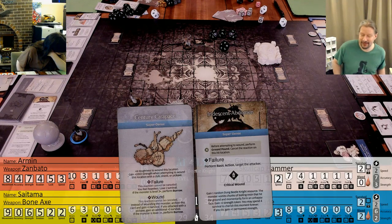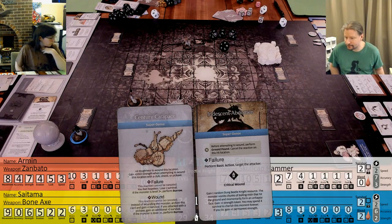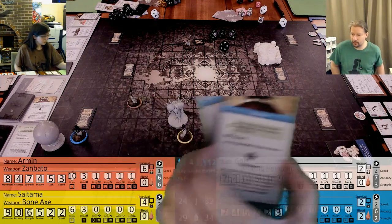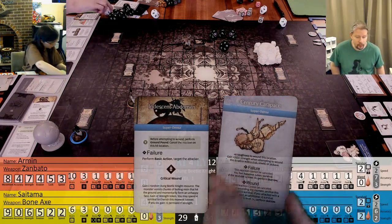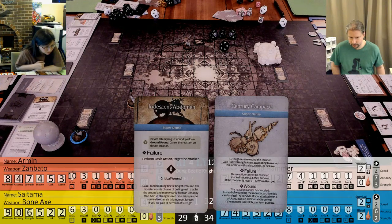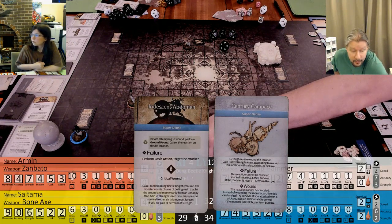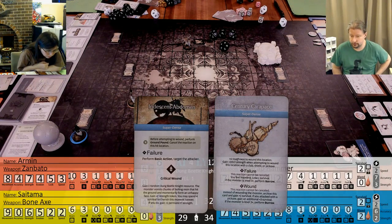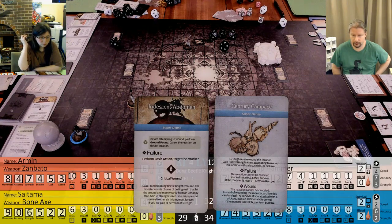Ground Pound: the monster slams the ground precisely, altering its network of prepared tunnels. All survivors adjacent to the monster suffer bash. Then I will stand you up so you can surge to attack again. Knock me down. The vibrations create a natural ramp - move the ball 1d10 toward the monster. That's where it goes through me. 2, 3, 4, 5, 6, 7 - so it stays away. Cancel the reaction on the hit location.